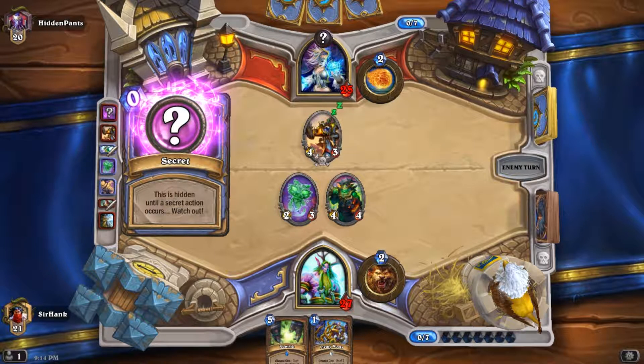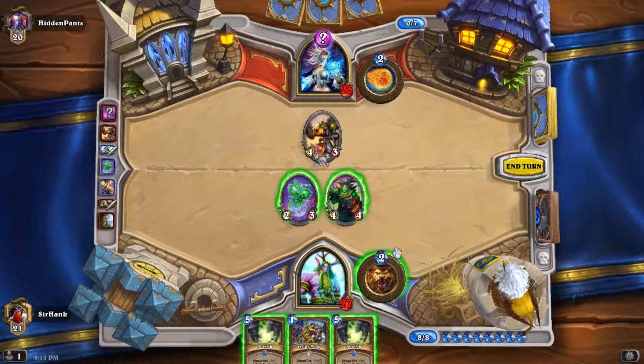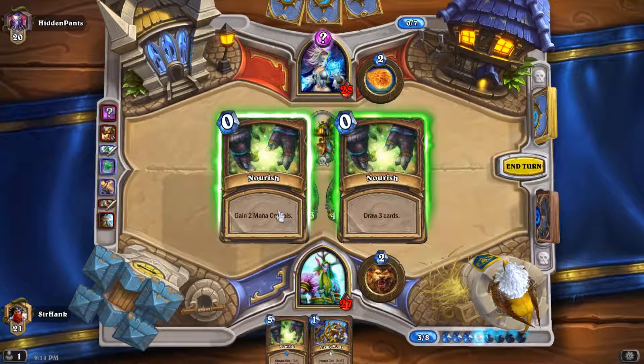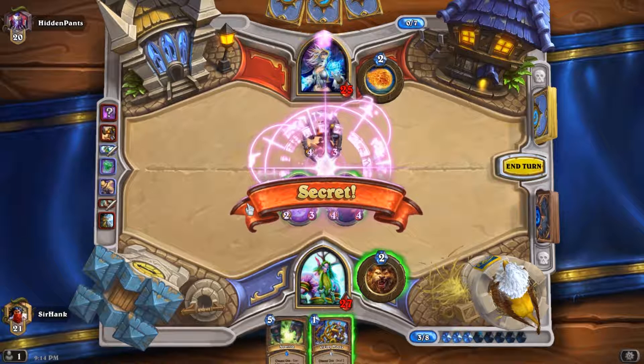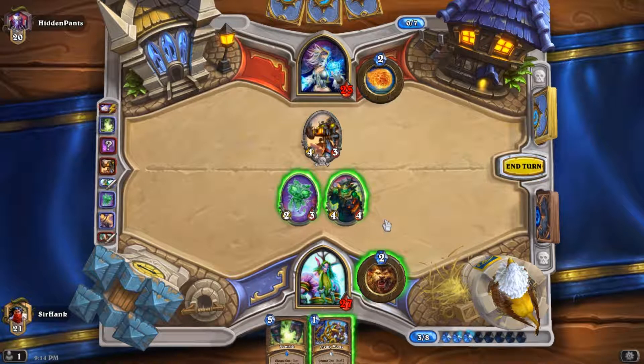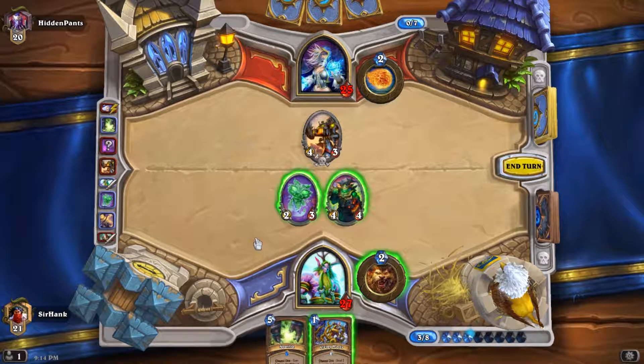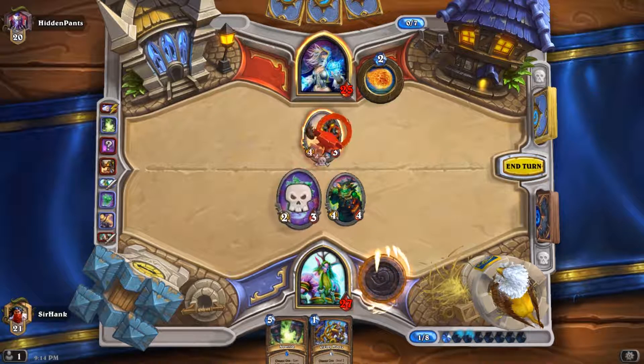Bit of a slow start here, but hopefully we can start getting some draw and some Jade cards going. This is not my most consistent deck, just one of the more fun ones. We'll Raven Idol in the hopes of getting a low-mana positive minion. We can play a four-mana minion if we Innervate into it, and I'm going to pull Daring Reporter — because it's cool.